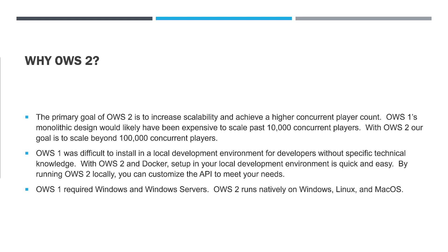OWS1 was difficult to install in a local development environment for developers without specific technical knowledge. With OWS2 and Docker, setup in your local development environment is quick and easy. By running OWS2 locally, you can customize the API to meet your needs.